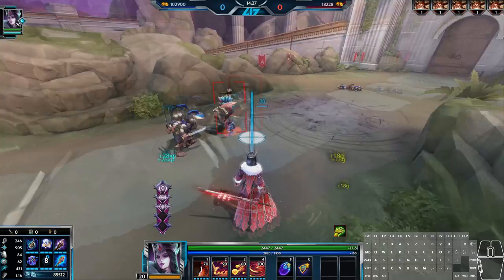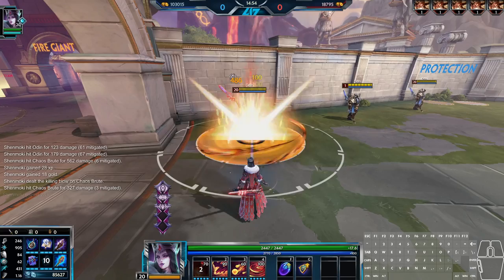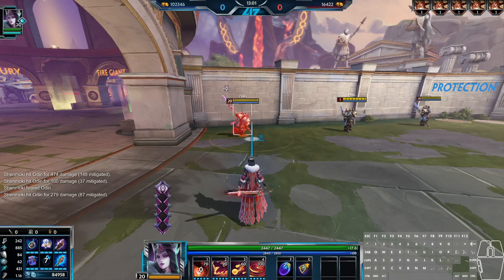But which version of this ability is best? Well, the first version — the fear — has been the de facto version since Morgan first released. You really can't beat high damage, high range, hard CC that sets her up perfectly for a follow-up. That said, after the recent diminishing return changes, using the fear as self-peel only works if an enemy god hasn't been hit by any CC recently, and this fear with max diminishing returns on a target is pretty much non-existent. So if you know a target has a lot of DR on them, the slow in the second version is a much better setup for yourself and your team.